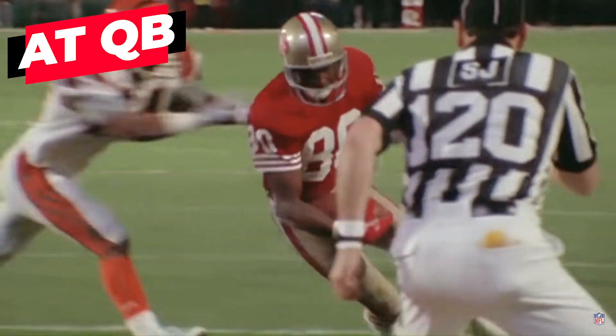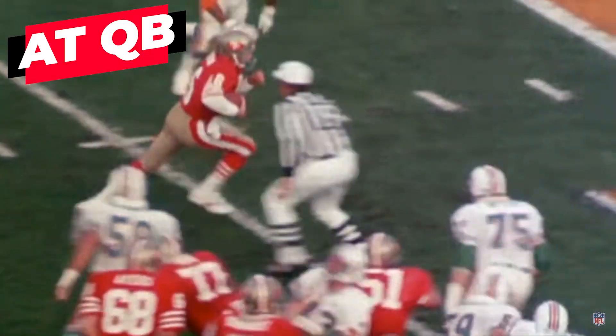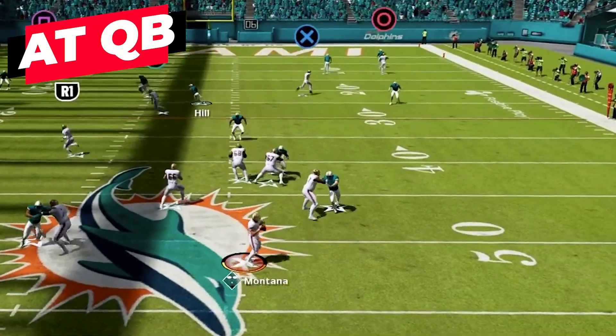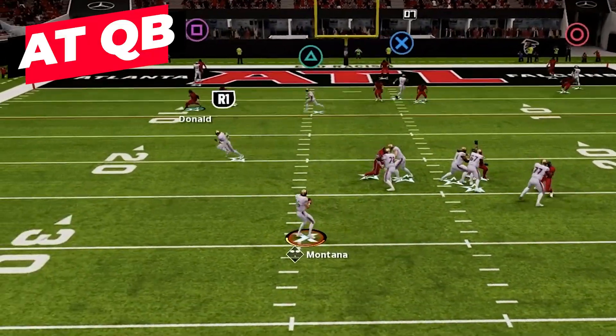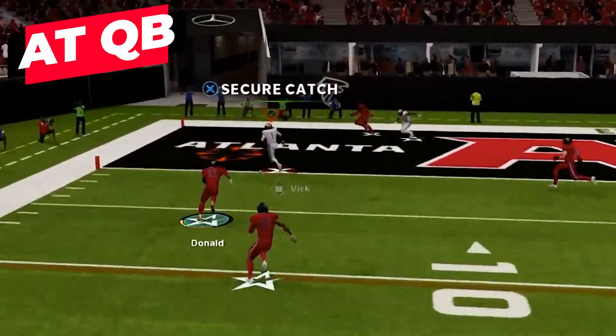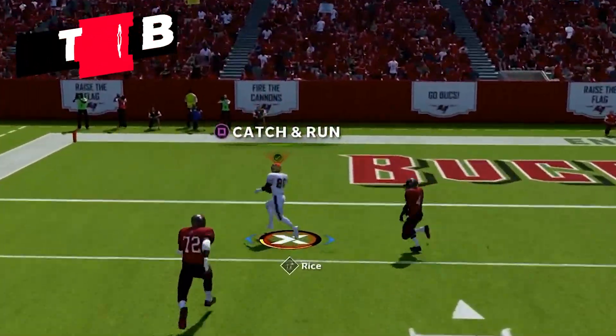The GOAT West Coast quarterback is Joe Montana — he was the perfect player for this spot, blending pinpoint accuracy with good mobility to get out of the pocket and keep plays alive. These are the main things you're going to look for: accuracy to put the ball wherever you need it, good athleticism to get out of the pocket and make plays with your legs. Big arm strength is just a bonus for the West Coast quarterback.